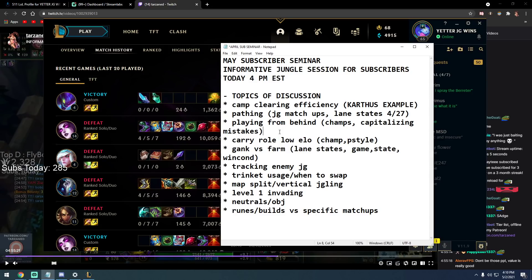Enemy jungler is playing Lee Sin and just camping bot. You're playing Diana or Morgana — farm-heavy junglers that want set plays. Really it comes down to: what is your win condition? If you take his entire top side — raptors and red — is that enough gold and XP to carry? If you're taking Rift Herald, is that enough? It comes down to whether your mid has priority.